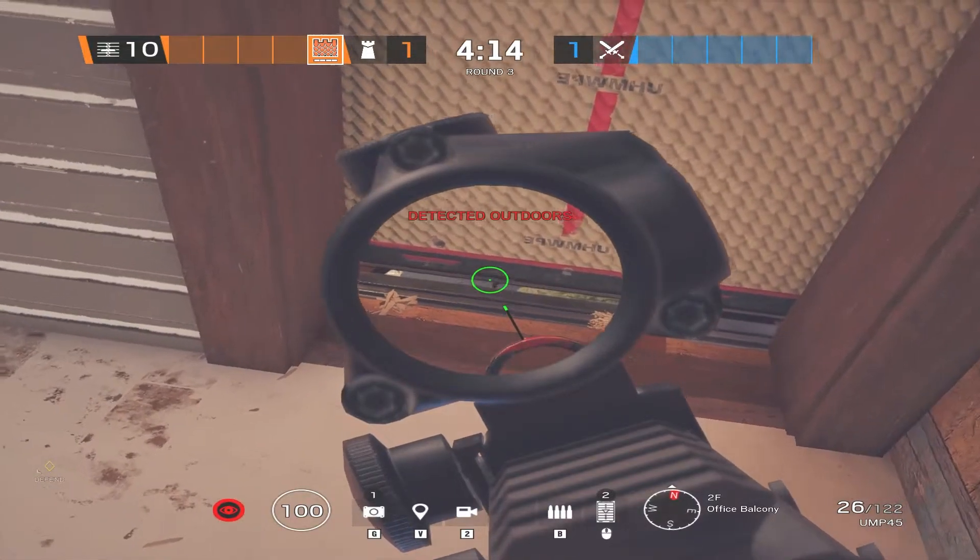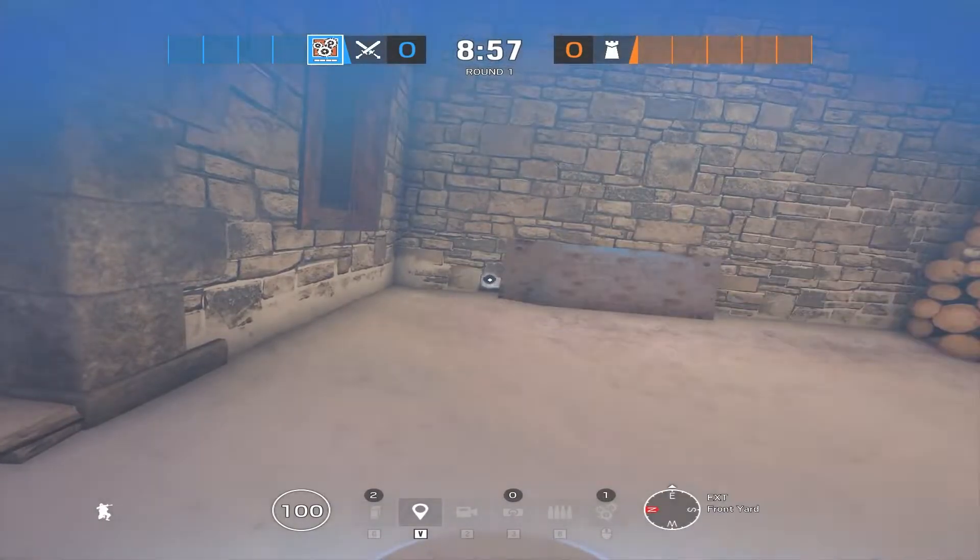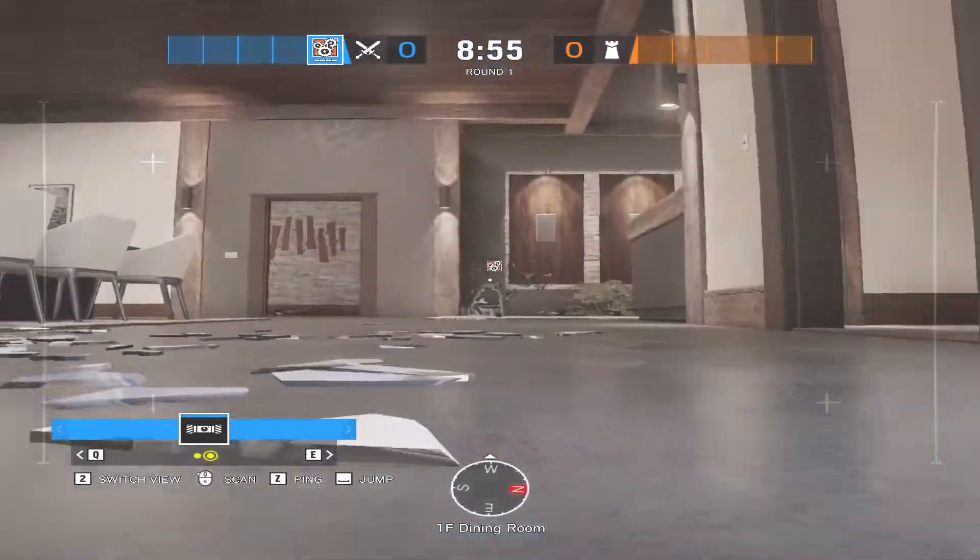If you use Castle here, you could kill anybody placing a breach charge on this door. With Ying, you can toss her candela through both of these drone holes and into dining.